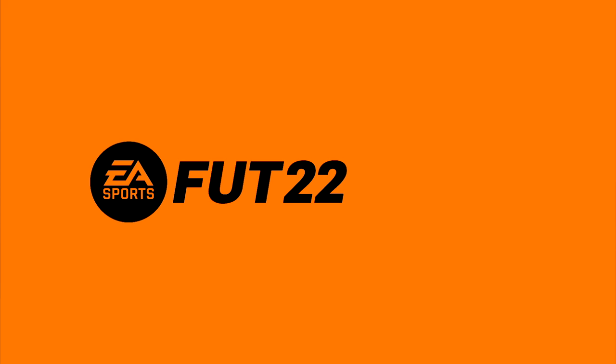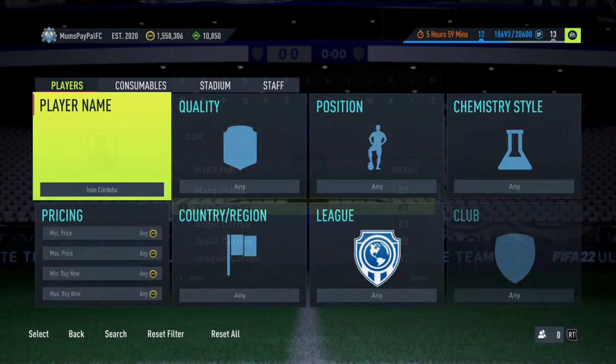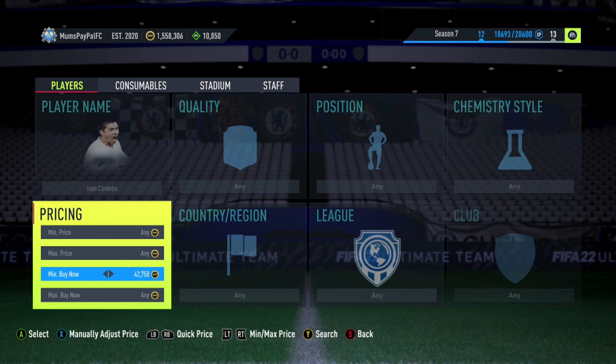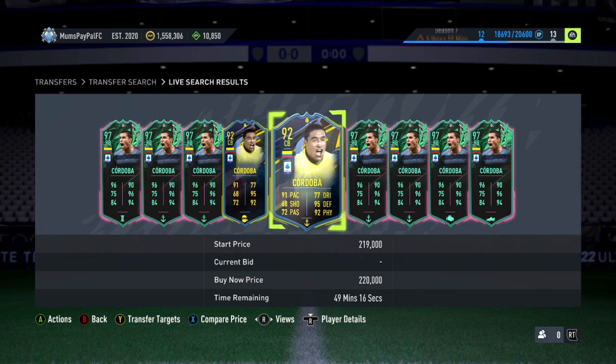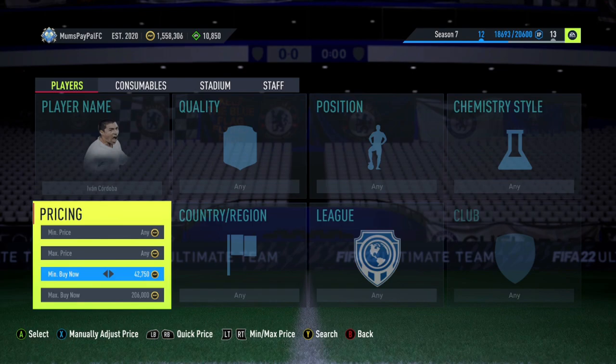Next up we're going to jump into a high-tier filter. It's a very specific filter but it's working pretty well. We're going to Cordoba — we need to set the min buy now on a player, which is 42,750, to filter out his first FUT Hero card. He's got two different special cards and they're both around the 220 to 250k mark right now — the 92 and the 97 rated are almost exactly the same price, around 220 to 225-230. The tax is probably around 12,000 coins, so you'll need to be patient, but the chance of getting good profit is always there.